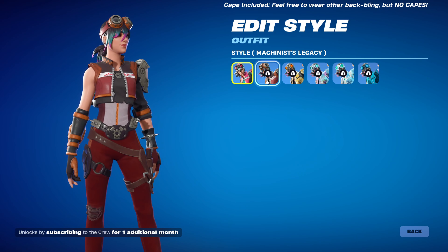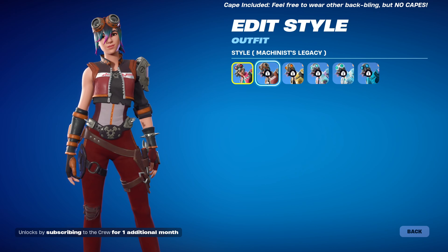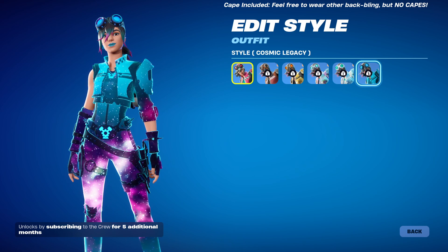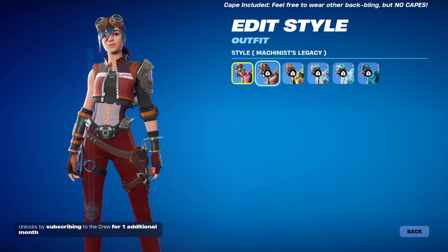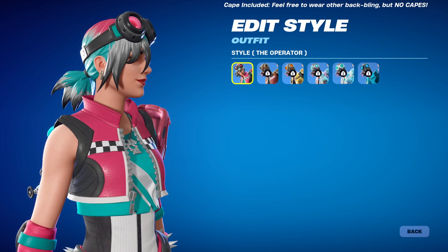The Machinist Legacy style gives her the Machinist color scheme, but it also makes her hair have blue and pink on the ends. Then we have her Auric, Phase, Rimbound, and Cosmic versions. They're all pretty nice. All these styles make her hair the same color, besides the first one which does a different color. It's pretty nice.